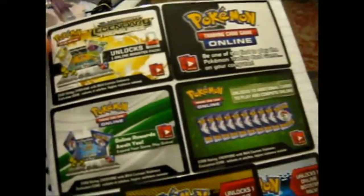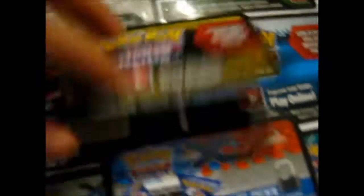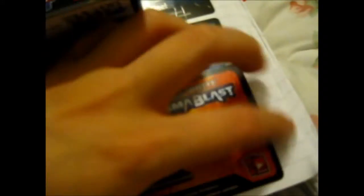And I've got some of these code card arts. So, like, Legendary Treasures, Black and White base — just the normal black, white, and green ones. We've got really old ones here. Some more, I think XY base size. We've got some Flash Fire there. Furious Fist, Black and White Plasma Freeze. And you've got Plasma Blast there.